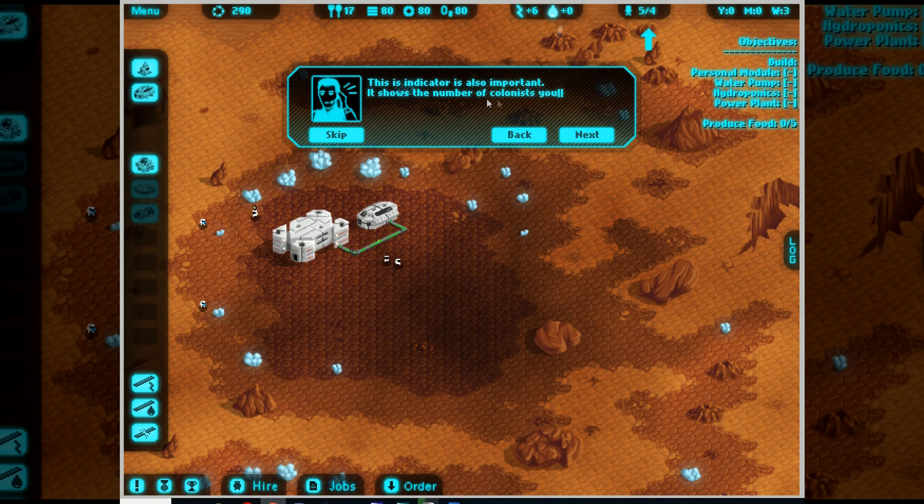This indicator is also important - it shows the number of colonists you have and the total number you can have. Five out of four. To increase the total number of colonists, build personal modules. Each personal module houses three colonists. It's something like a calendar - it shows how many years, months, and weeks have passed since the colony landed on Mars. You can click on a colonist to see his name, his perks, and his needs.